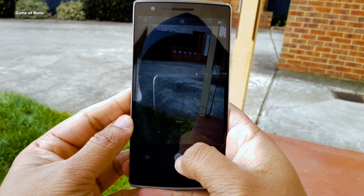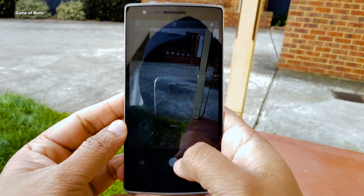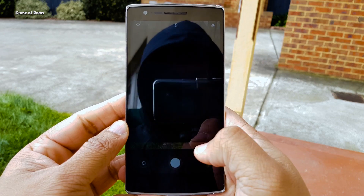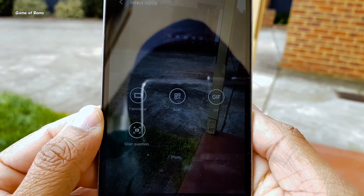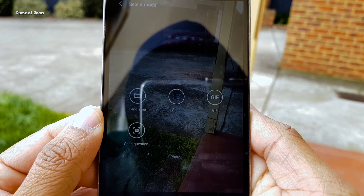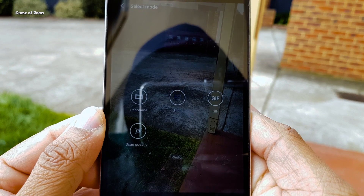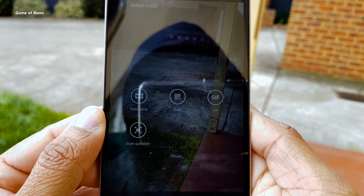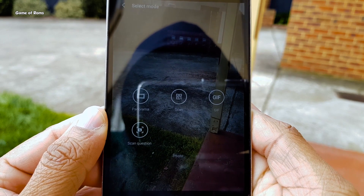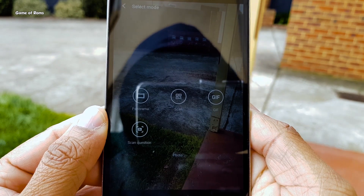Now let's talk about the camera. The camera in this ROM is really unique and different — it's quick to autofocus and image processing is faster. In additional features you have panorama mode, you can scan QR codes directly from the camera, you can create GIF images, and the cherry on top is that you can solve mathematical questions directly from the stock camera app. So one camera app gives you three different apps' functionality and saves you from installing third-party apps.